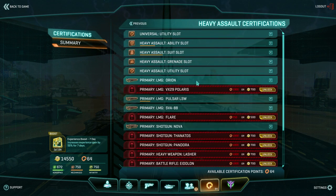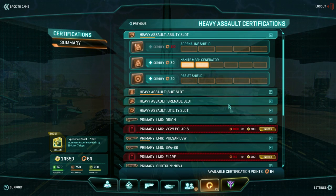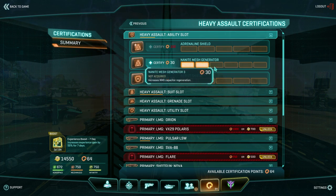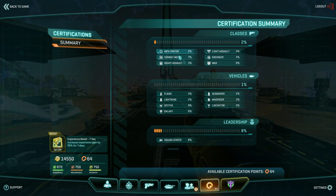Let's take a look at heavy assault. The heavy assault has the ability the nanite mesh generator. The second level of the nanite mesh generator is only one certification point. So spending just one point into a lot of the different areas of each of these infantry classes can actually upgrade them quite a bit. As you use them more you'll figure out which classes you tend to play the most and you can spend a little more certs in those departments.